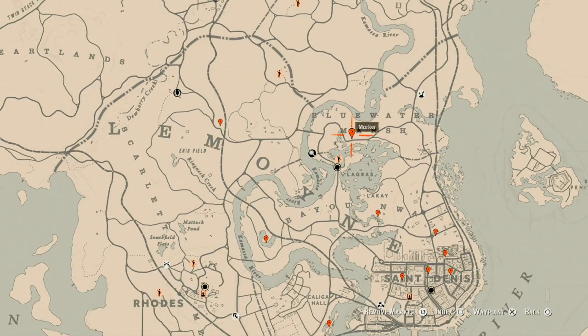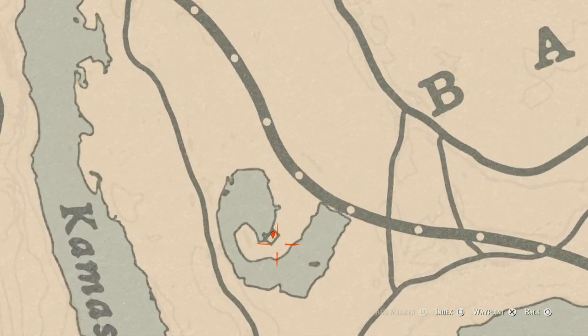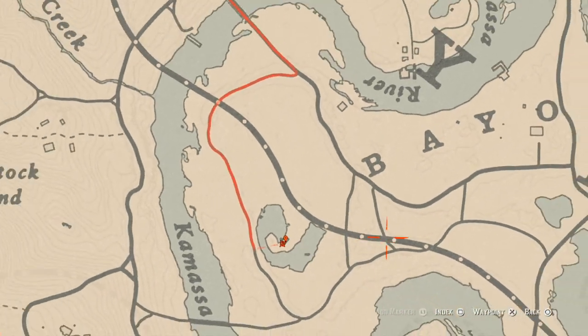Let's go down to our next marker. There are two things inside and around this shack. One is inside the shack — the King of Swords tarot card is on the table to the right. Right behind the shack you guys will get a random luxury item at the back of the shack.